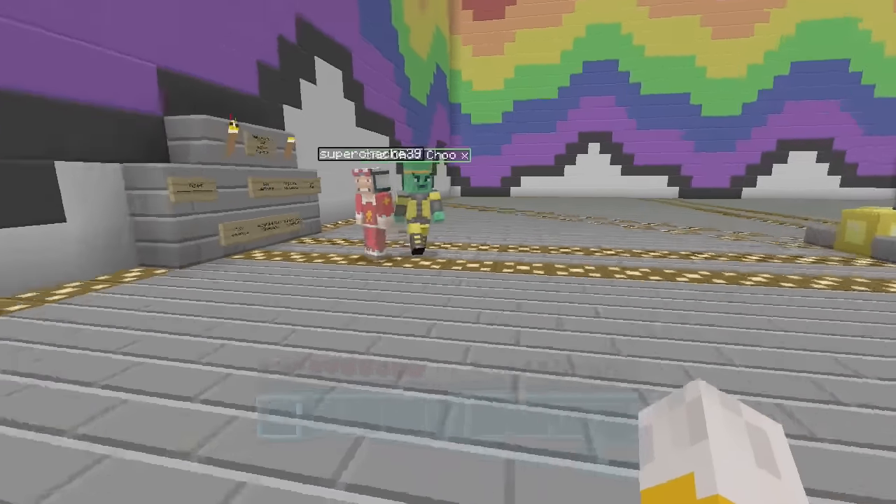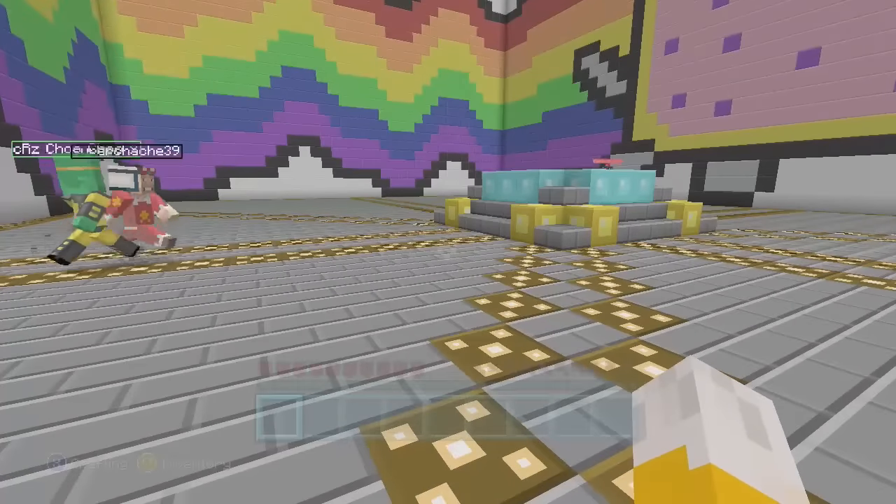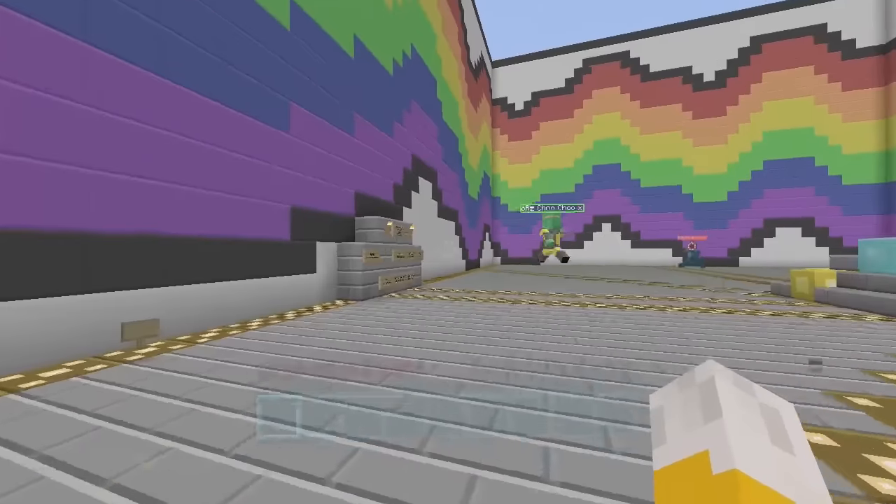Hello, this is Stampy, and welcome to a Minecraft Let's Play video. Today I am playing a race map. This is a map which is called Nyan Lights.